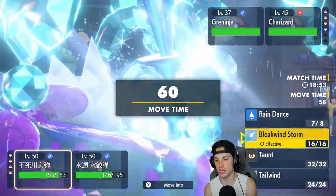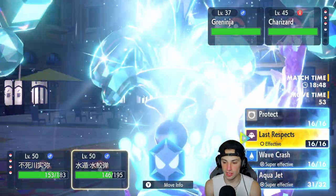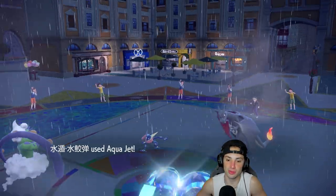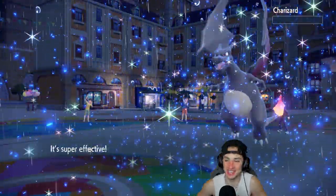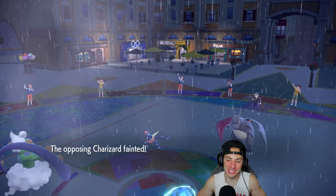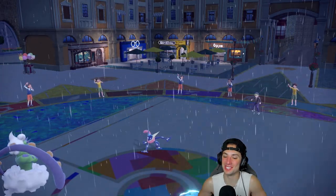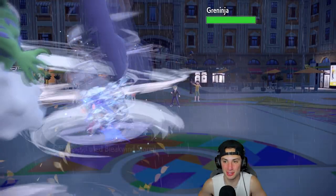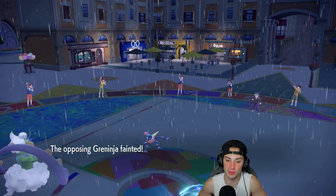Greninja comes out and I go for Bleakwind Storm then Aqua Jet — and see you later, Charizard! Basculegion is just out here sweeping teams left and right. We even get a crit, though it was dying regardless. Bleakwind Storm comes out and KOs Greninja — I'm super surprised it KO'd Greninja, but I'll take it all day.